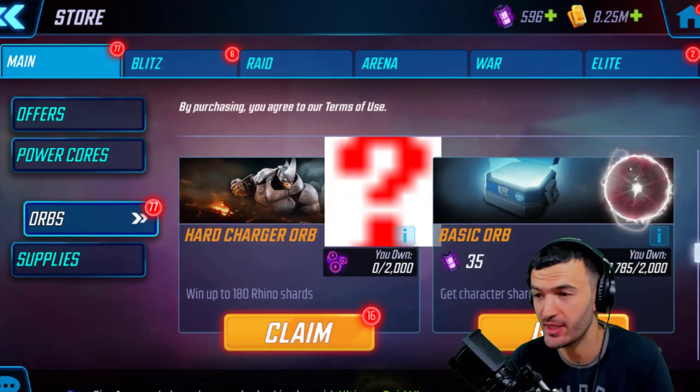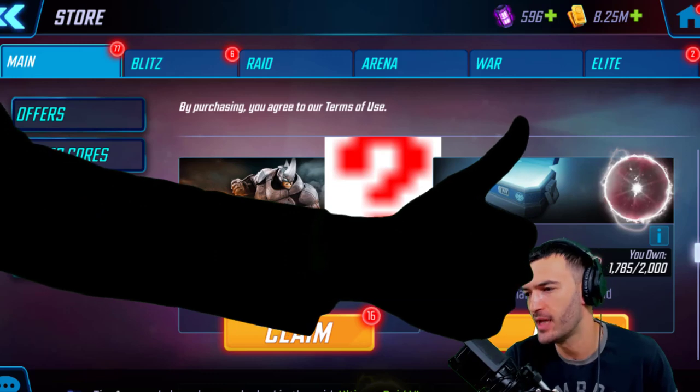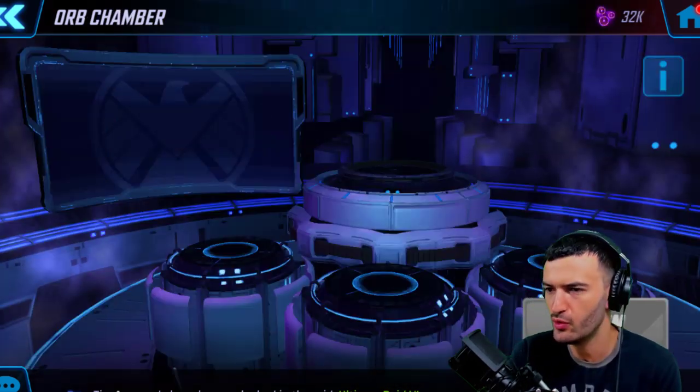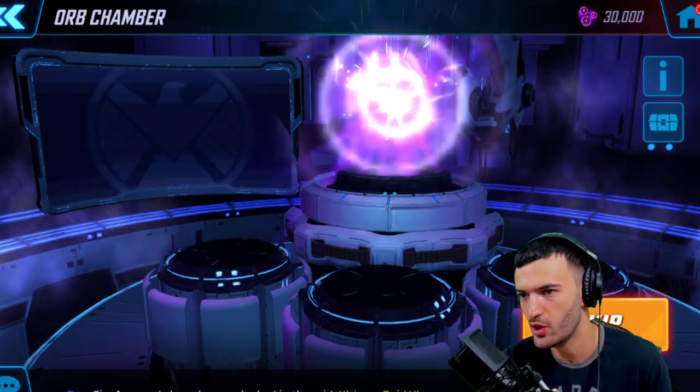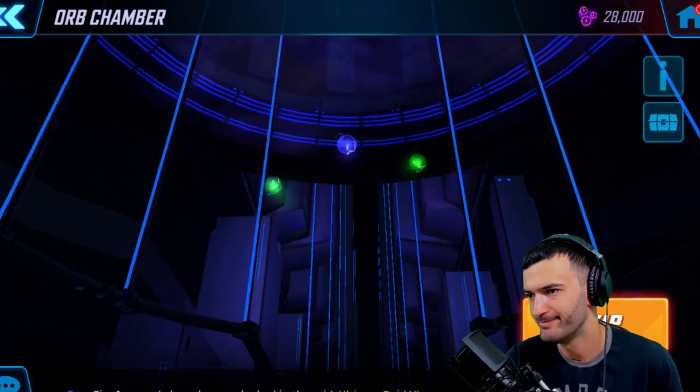Rhino is in the game right now, just released today, so we're about to go ahead and make some pulls here and see how lucky I am. The maximum we can do here is four stars, so we're aiming for four. Let's see — six on that one.